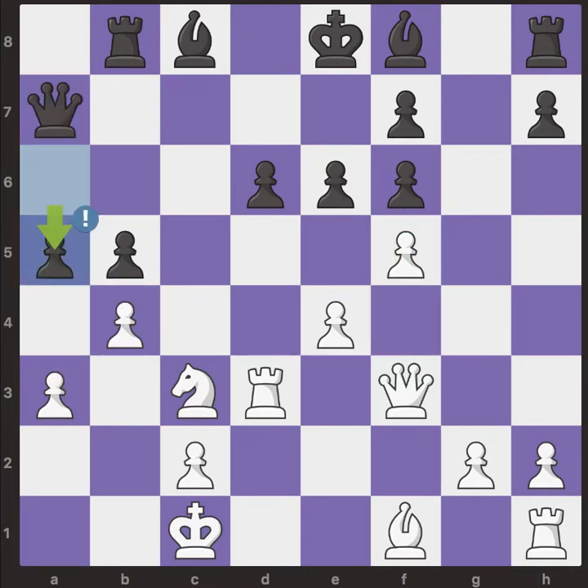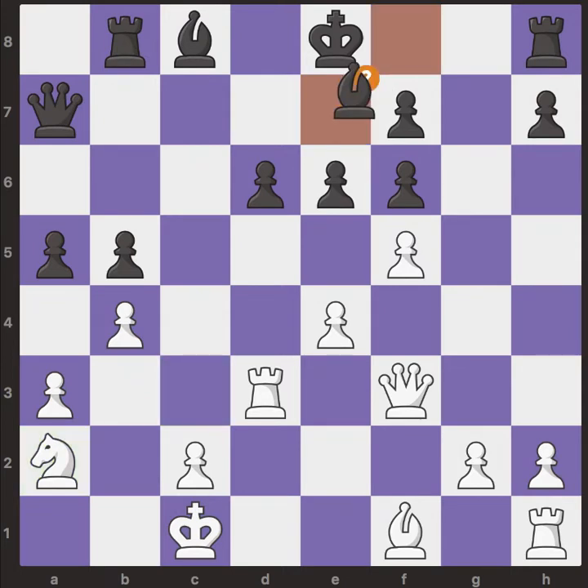After that, white goes back with the knight to e2.